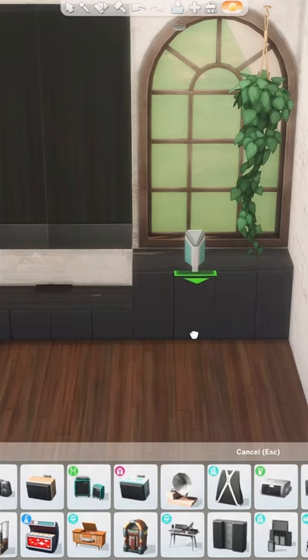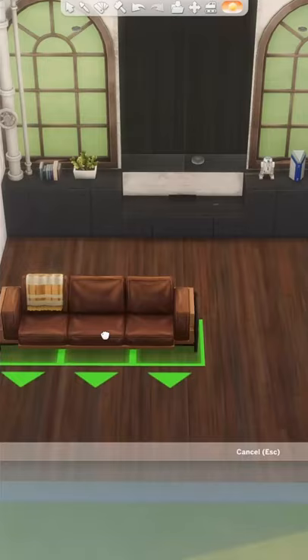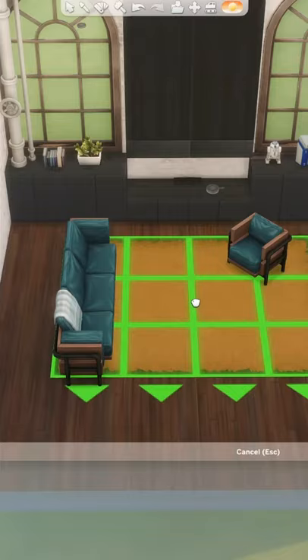You just use the simple base game kitchen cabinets and hood fan. I like to have them at varying heights so it looks like a built-in customized unit. Then size down a fireplace and hold down the Control key and use the 9 key to slightly raise it so a little bit is peeking out. That way you can still click it and light it.